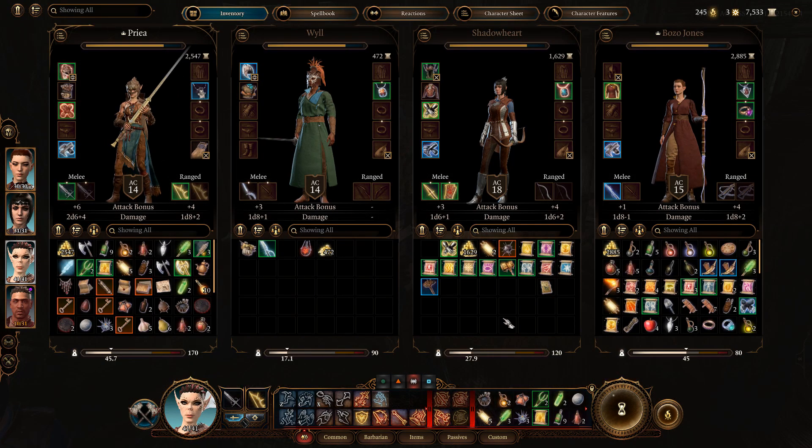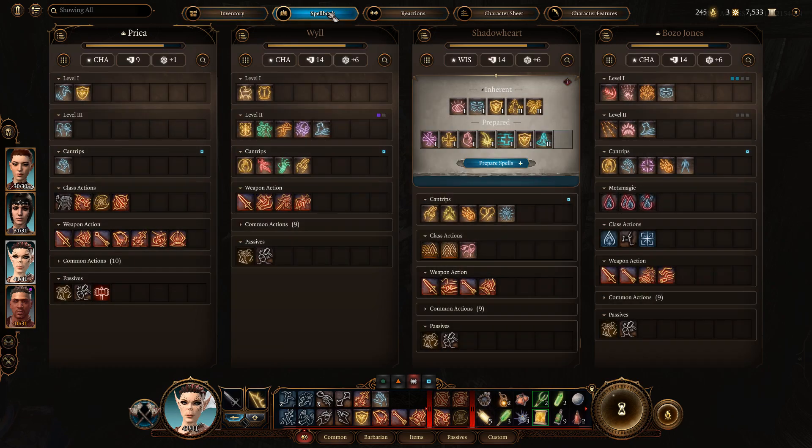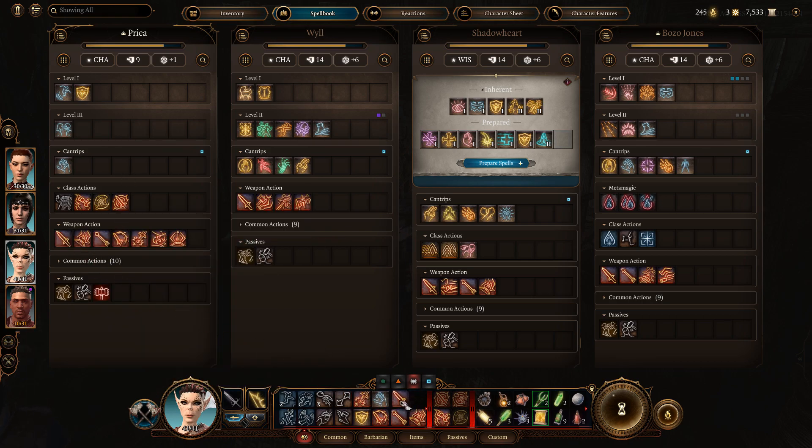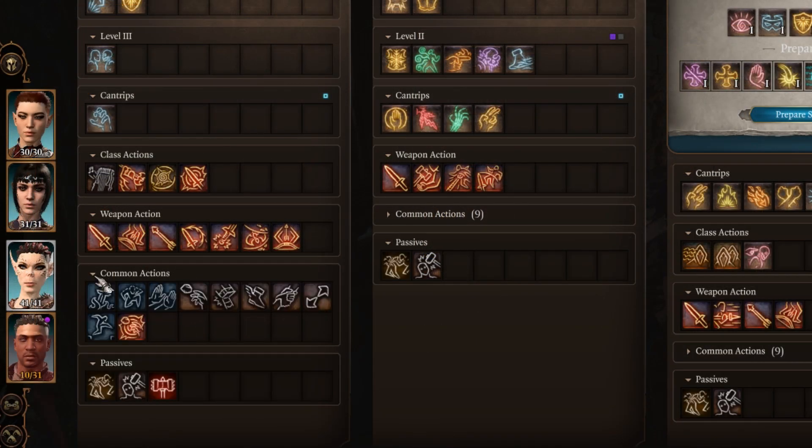Number 2. If you did lose something, you can press the Tab button to bring up all 4 character inventories and select Spellbook to re-add skills. If you lost an action like Dip or Jump, just click on the Common Actions area.